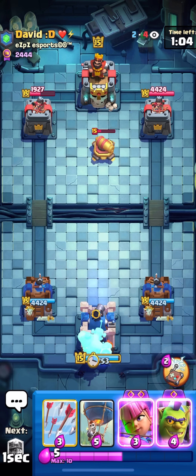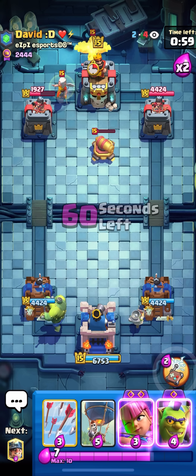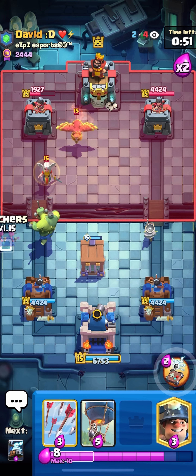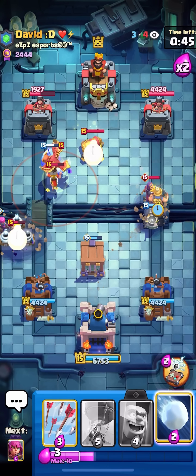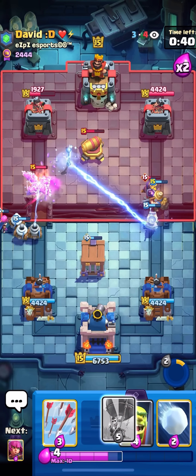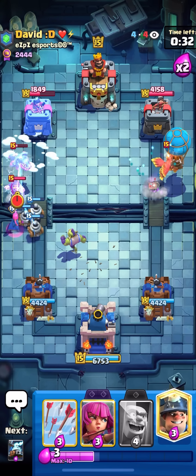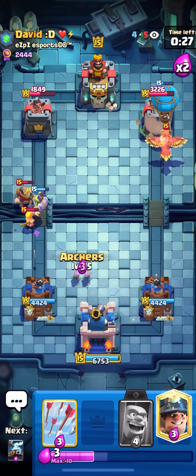A lot of people have been asking me to play with Miner Balloon — even on my live streams whenever I do viewer decks I always get requested Miner Balloon a lot. I'm gonna cycle my Evo Cage. I want to Evo Archers a bit early because I know he's going to E-Drag, so I want to take that healer out as soon as possible. Miner here to keep the Goblins alive. Beautiful! I could pop the ability here to take out that Cannon — nice!